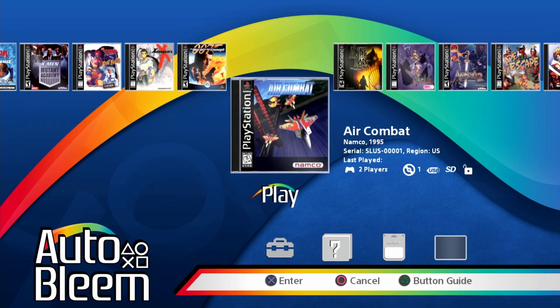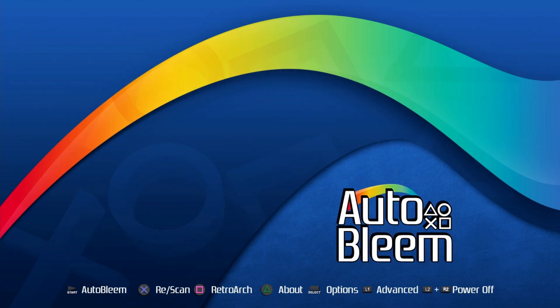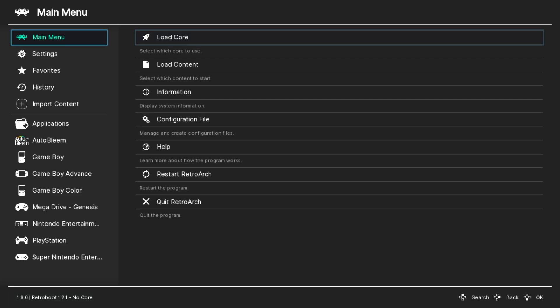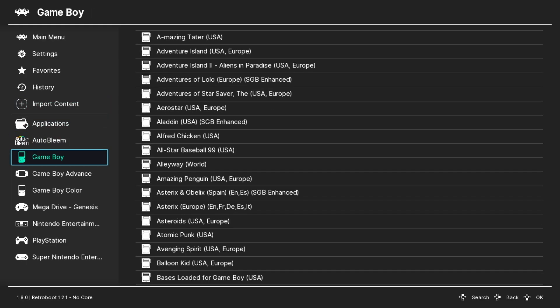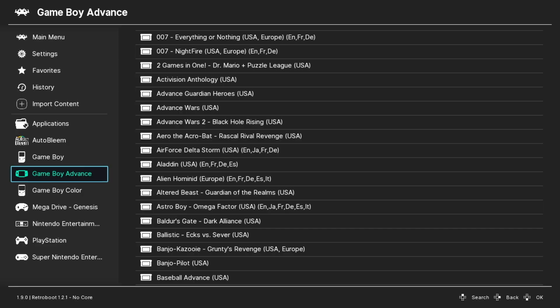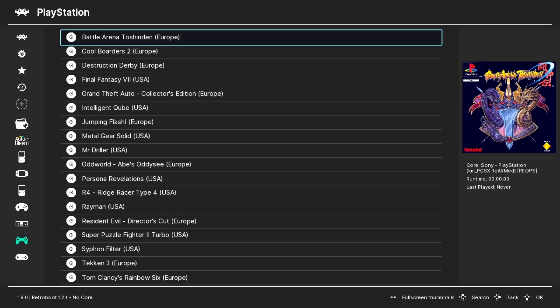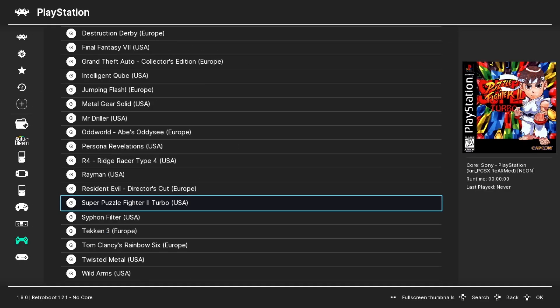Most games will work, but there are a few exceptions — certain games won't run with the built-in emulator. The AutoBleem team has a backup solution: run those games through RetroArch. To do that, back out to the main menu and press the square button to launch RetroArch. From within RetroArch you can scan your directories, and all your file folders and games will be found. You can see GameBoy, GameBoy Advance, GameBoy Color, Sega Genesis, NES, and your PlayStation titles. You can also scan the folders you added to the USB drive and assign a different PlayStation core to get non-functioning games working correctly.